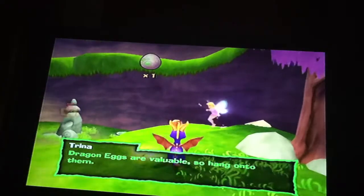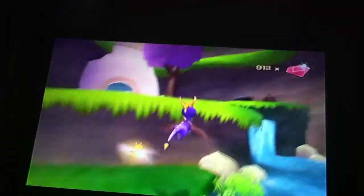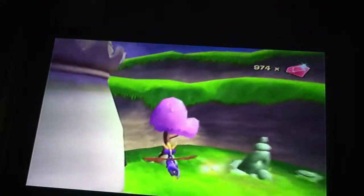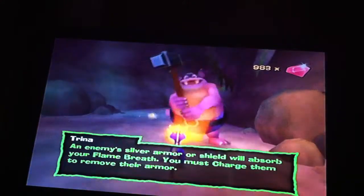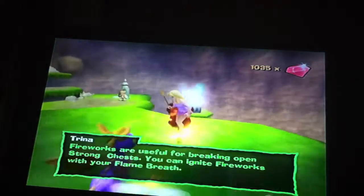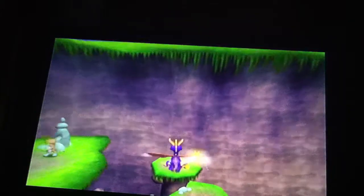Dragon eggs are valuable, so hang on to them. That dragon egg happens to be a pink one with flowers on it — collecting them will unlock Ember as a playable character. Transfer targets that are too tough to charge; you must horn dive to break them. An enemy's silver armor or shield will automatically reverse flame breath — you must charge them first, then remove their armor and use flame breath to fully defeat them. Fireworks are useful for breaking open strong chests; you can ignite fireworks with your flame breath.